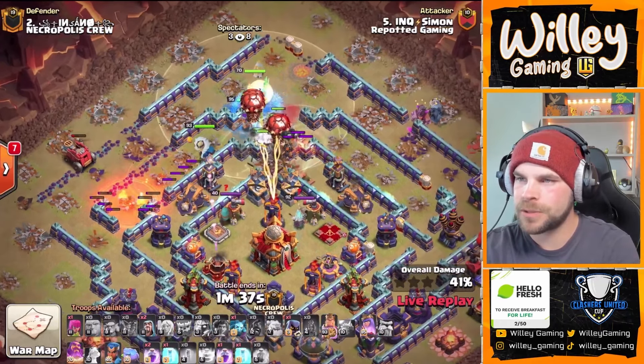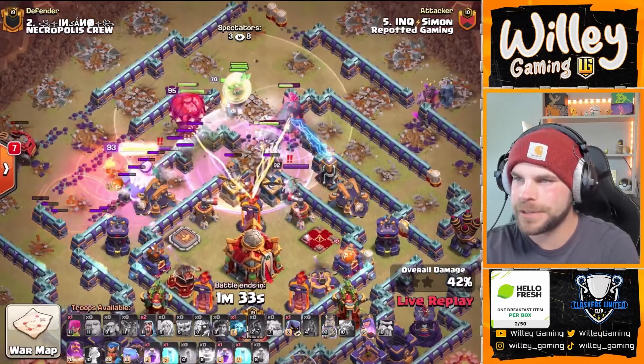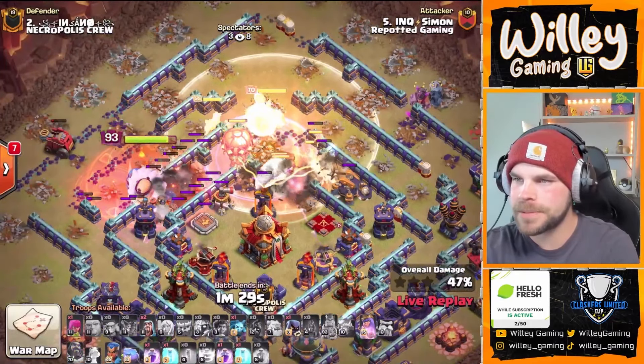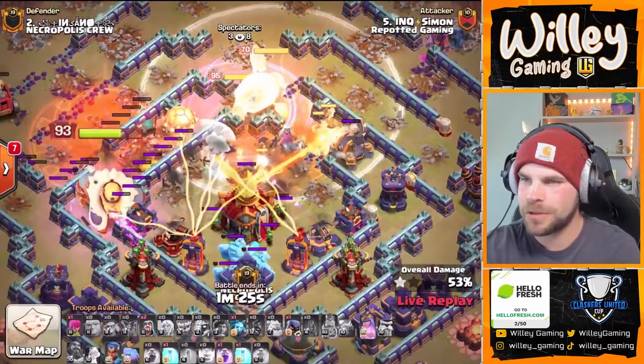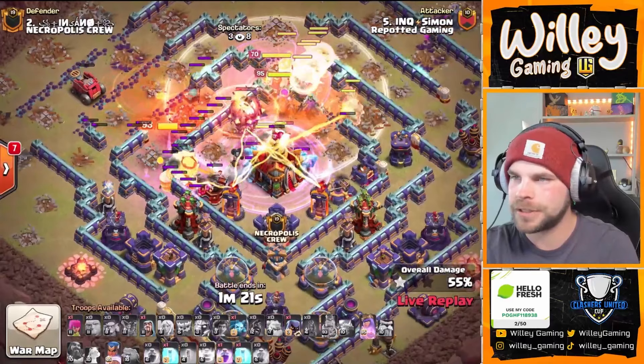Root riders will get in there and help open up these walls, but we do hit that tornado first. The walls are actually busting as the tornado spins the root riders around, so he's still able to get that opened up. Warden's ability pops — the healing tome giving these troops their health back as they push in towards the town hall compartment.